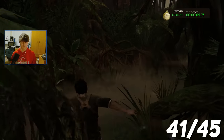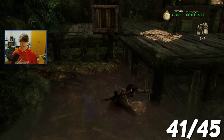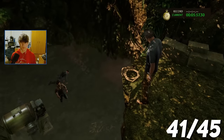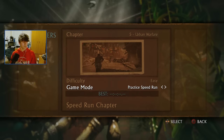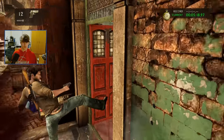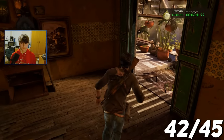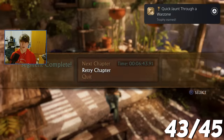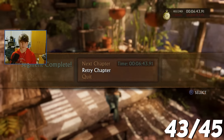Time for a speedrun. First up: chapter 3, complete it in under 6 minutes 30 seconds — I completed it in 6 minutes 13 seconds. The next chapter to speedrun is chapter 5, completed in under 7 minutes 30 seconds. This chapter was mainly combat sections and you must be aggressive in your attacks. Beat chapter 5 at Urban Warfare in less than 7 minutes 30 seconds — we beat it in 6 minutes 43 seconds.